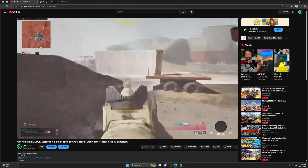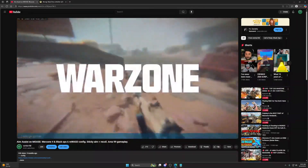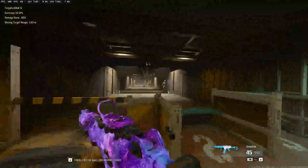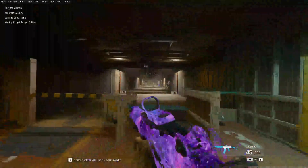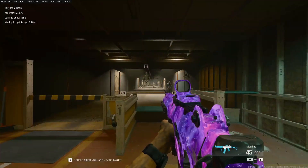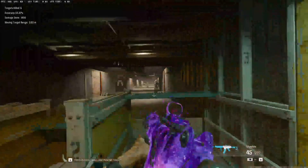Let's hop in game. I'll show you what I'm talking about — it's very simple changes but needs a little bit of explaining. Now that we're in game, let me start off by explaining what I'm going to be changing in the config today. It's got to do with the in-game settings and we're going to be taking some things out of the config.